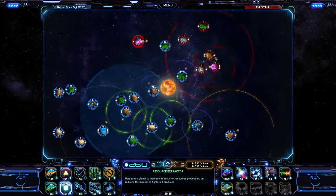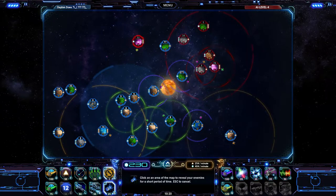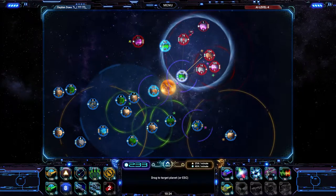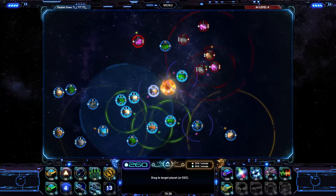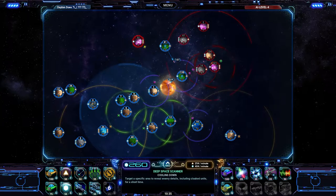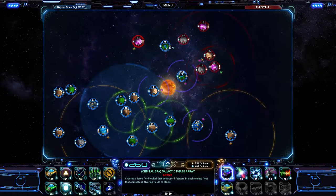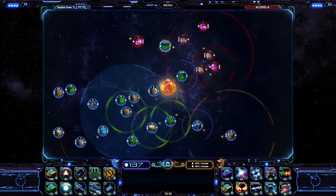Resource extractor — I should probably put a resource extractor on some of these planets that I'm not really using too much. I should probably try and dive into this one. They're setting up right there, so let's reinforce that planet a little bit more. We need a QDL — Quantum Development Laboratory. QDL online.